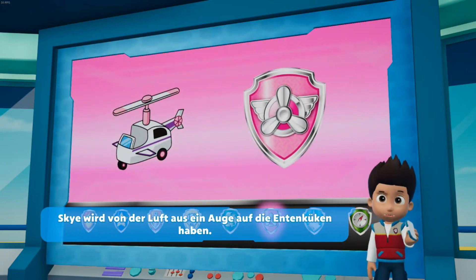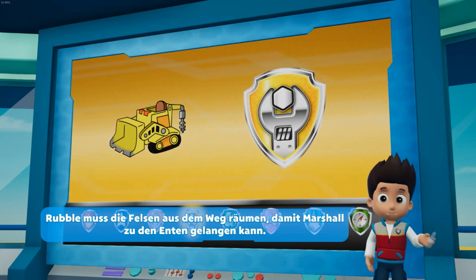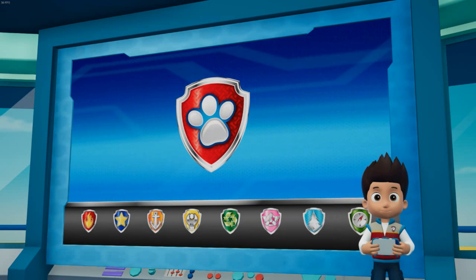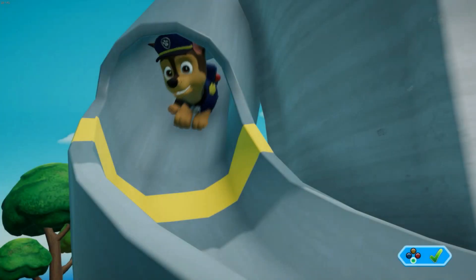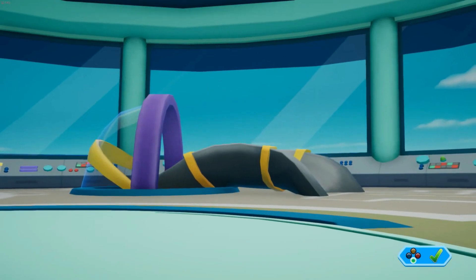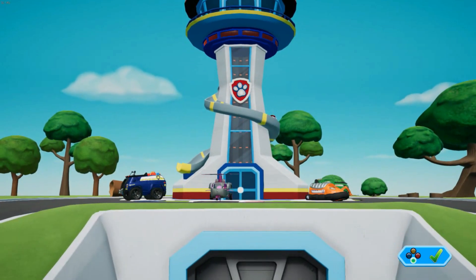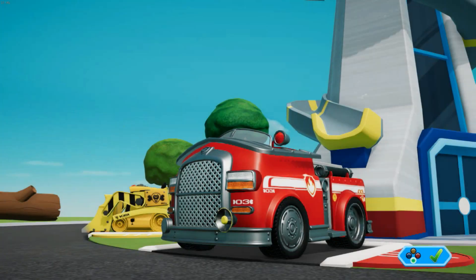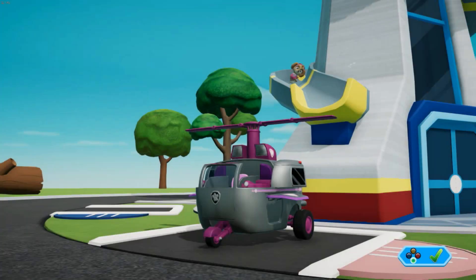Sky wird von der Luft aus ein Auge auf die Entenküken haben. Rubble muss die Felsen aus dem Weg räumen, damit Marshall zu den Enten gelangen kann. In Ordnung, Paw Patrol – lasst uns diese Entenküken retten!